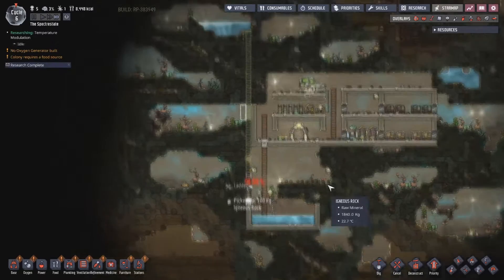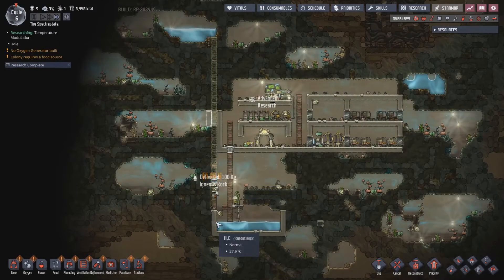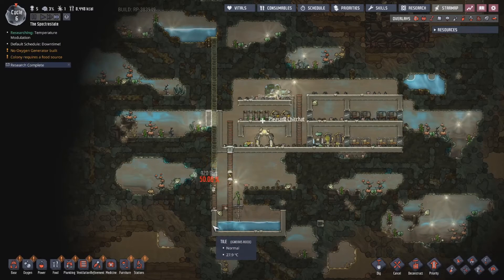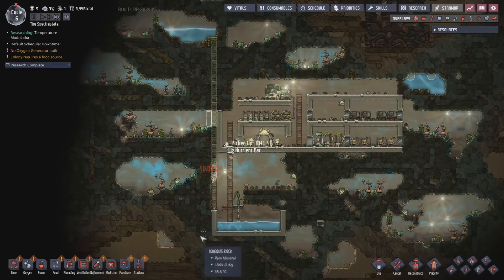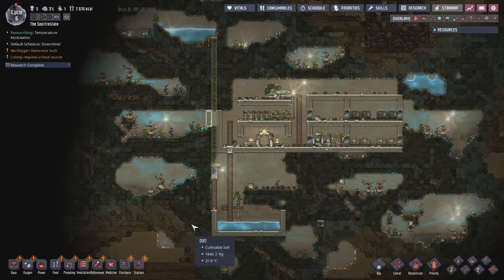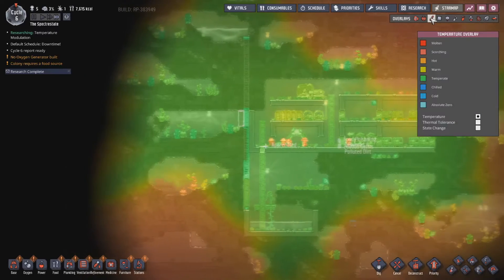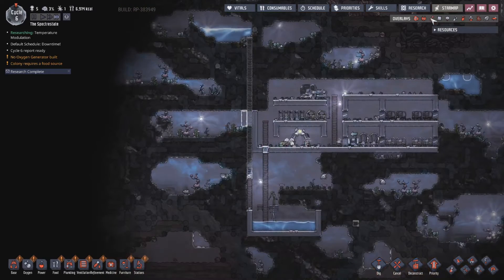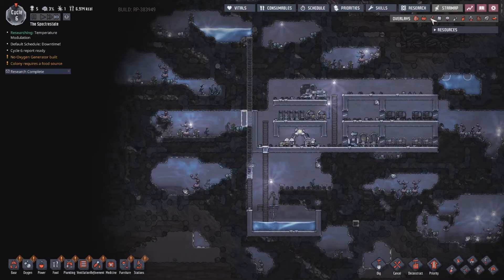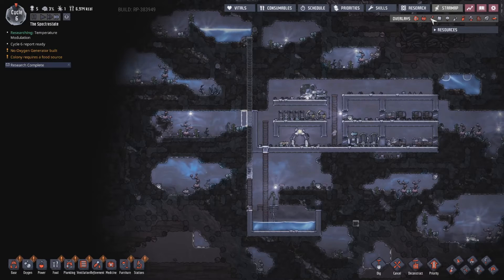Once the farms get going, those farms are gonna produce so much food — so long as the temperature doesn't get too crispy for them. But we should be able to beat the heat issue with little trouble. We should probably end up putting a heat shield right here for the water too.